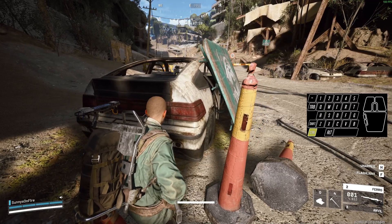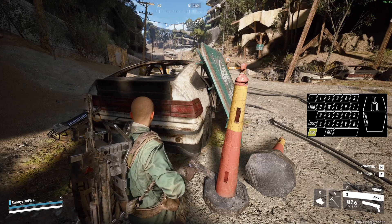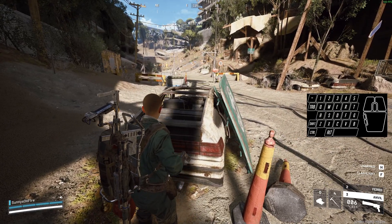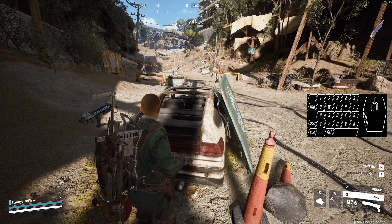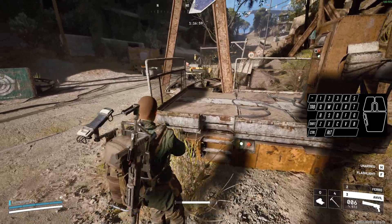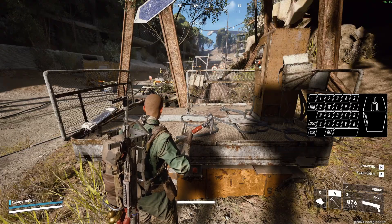For weapon swap I changed it to 2 and 3. The reason is all I have to do is move my W finger into 2 or 3 to swap and it shouldn't cause any impact on my mobility or movement. The pickaxe is also at 4, so 2, 3, and 4 are my weapon key binds.